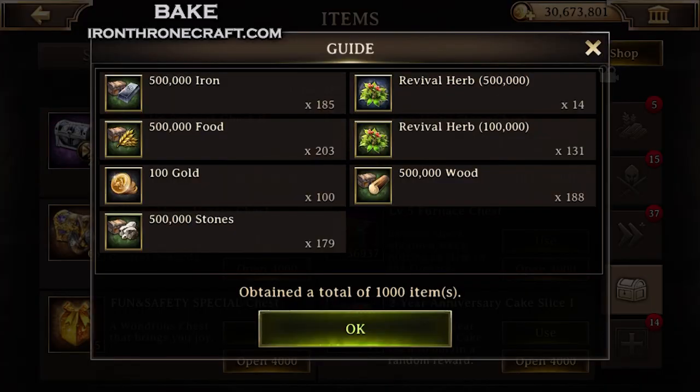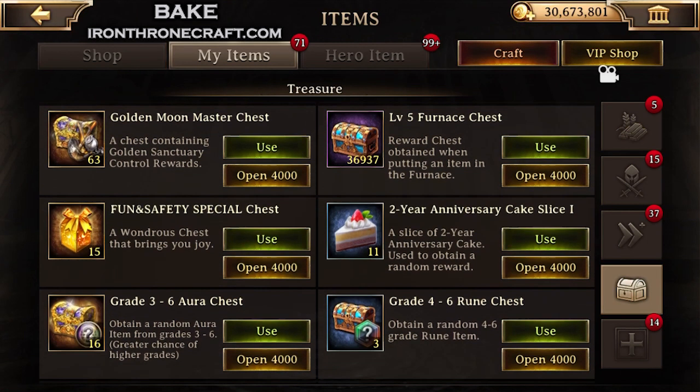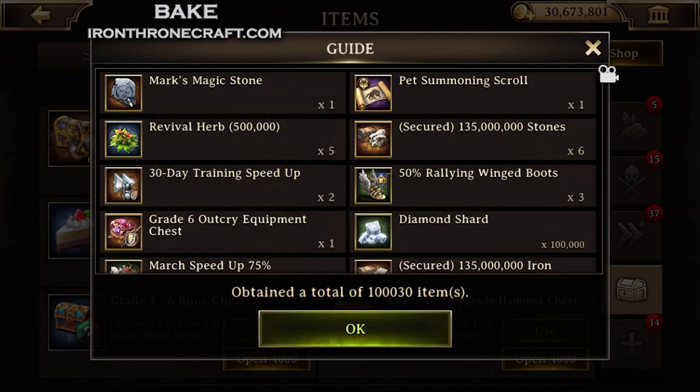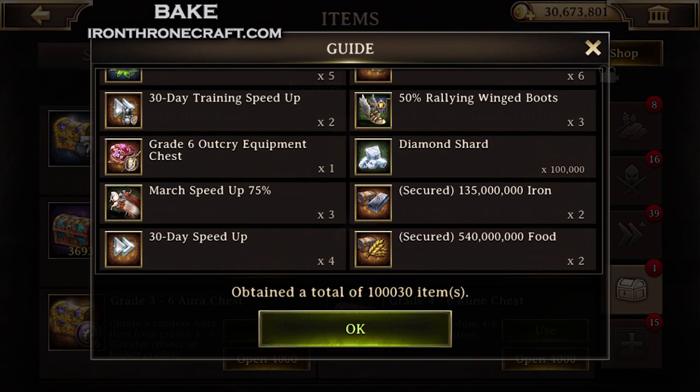I'm going to open these 15, and you see I got some revival herbs and some resources. This is the fun and safety chest. You see some training speeds, some magic stone, grade 6 outcry equipment chest — which is pretty good — march speedups, a whole bunch of food, that kind of stuff.